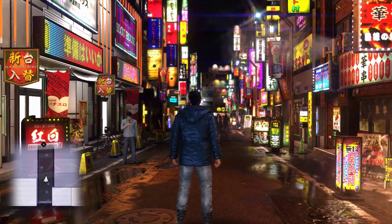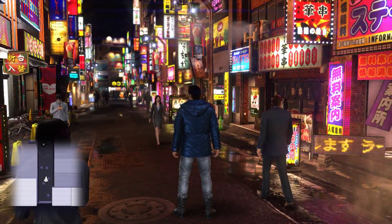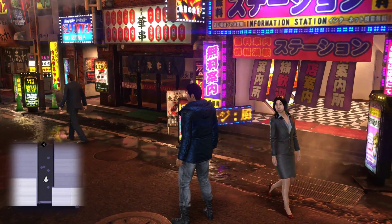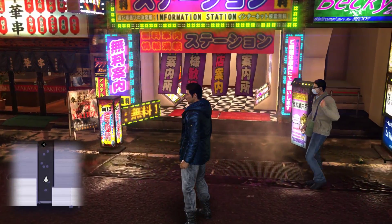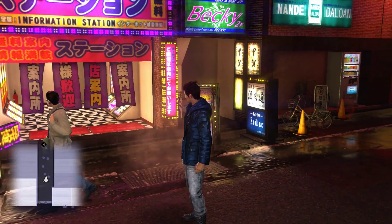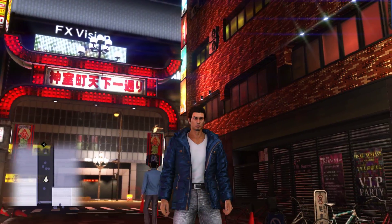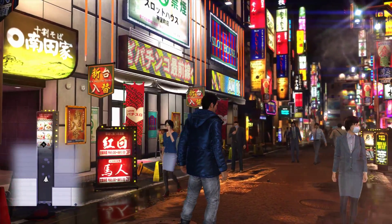Beyond that, the resolution has been dropped to 900p, while indirect specular lighting operates at an even lower resolution, not unlike that seen in Rise of the Tomb Raider on Xbox One. Taken together, we're left with a game that looks much less clean than the title with which it was included. Clearly these sacrifices were necessary for the development team in order to reach its objectives, but it does feel a bit regressive coming from the higher resolutions and faster frame rates of the other PS4 releases in the series.